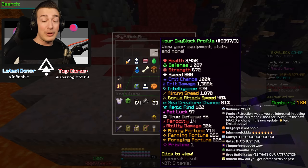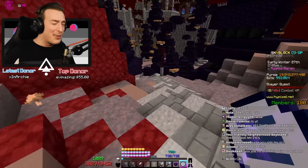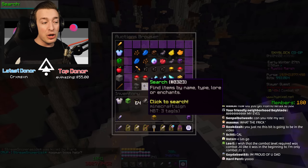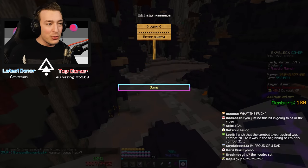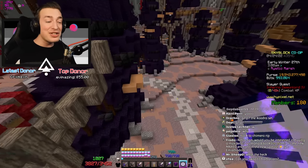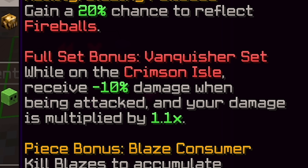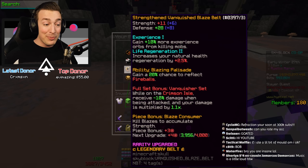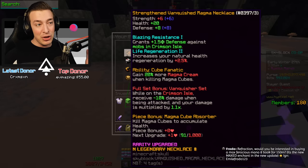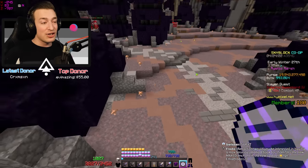You can access the new equipment by going into your Skyblock menu and clicking on your profile up here - you'll have four equipment slots. Most people will probably just have like the white belt from the dojo or something, but if you hit up the auction house and search for 'vanquish,' you'll find all the different vanquish pieces. There's actually a secret full set bonus when you have all four vanquish pieces while on the Crimson Isle: minus 10 damage when being attacked and your damage is multiplied by 1.1x.